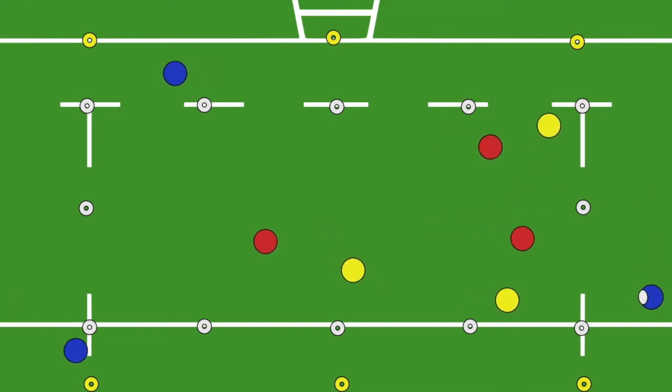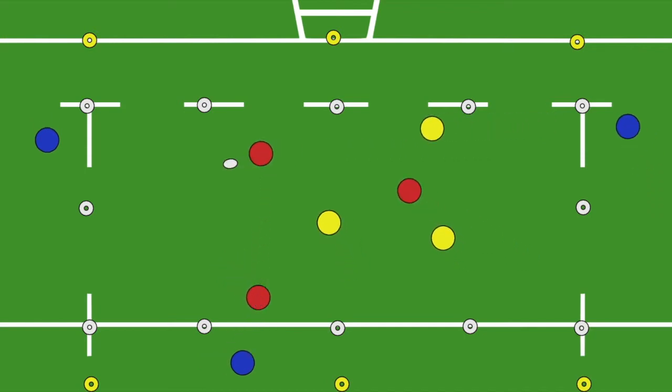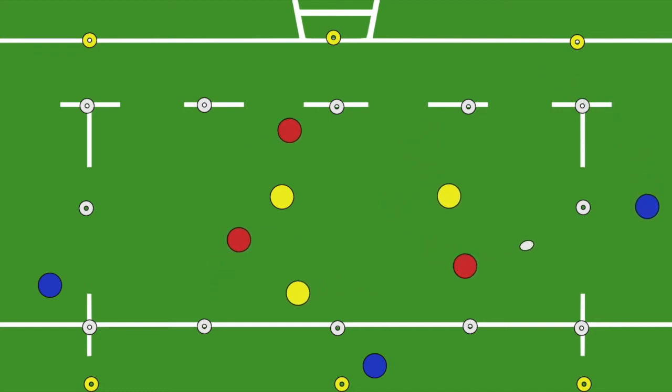In Keep Ball, three teams play on a pitch at the same time, with two teams on the inside and one team on the outside. The game is a two against one possession game. The team on the ball are trying to get the ball to the blue players on the outside for one point. If the ball is intercepted or dropped, possession changes hands.